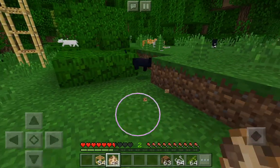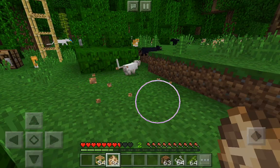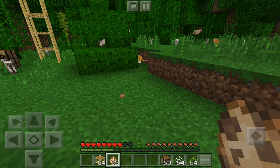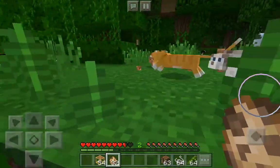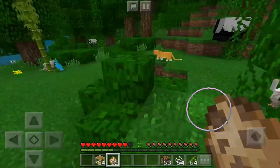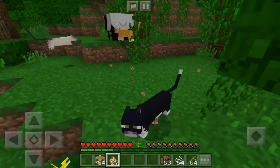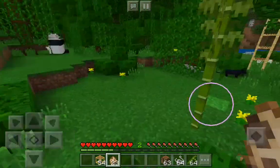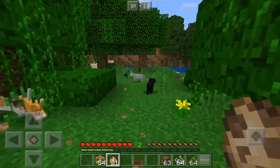As we spawn these domesticated cats — I like cats — oh, a Siamese! Okay, this is one that we didn't see yet. Get back here Siamese, where'd you go? There he is! Look at that Siamese cat, check that out — that is insane. So we have all these domesticated cats. I definitely want one. I guess you tame them the same way that you do a normal ocelot.